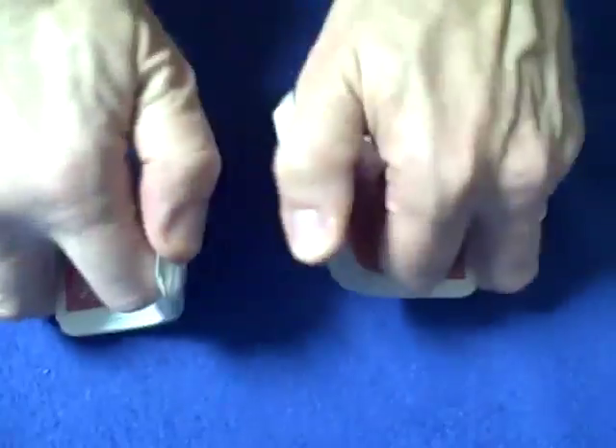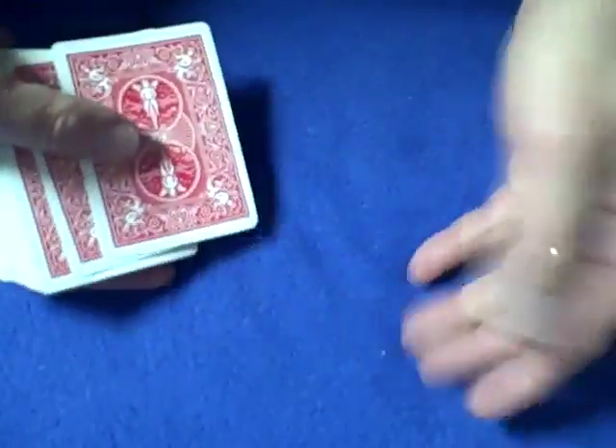Hello again, everybody. I'm back and my finger is okay. I guess I just can't stop. For this next trick, you're just going to shuffle the deck, mix up all the cards, and you tell the spectator you need 52 cards, so we have to divide it into two piles of 26.